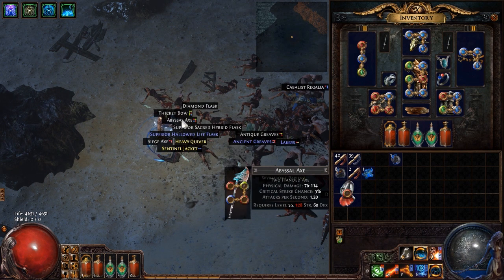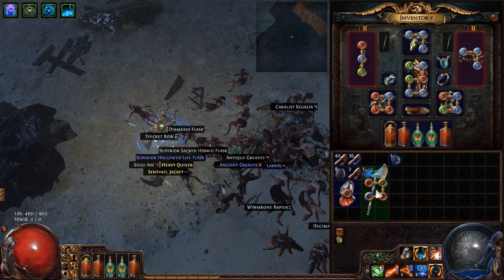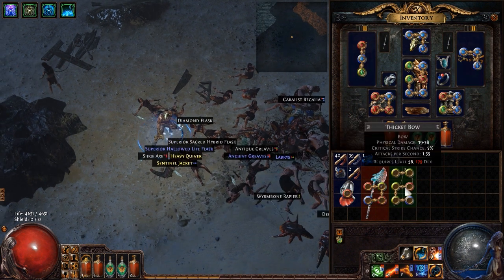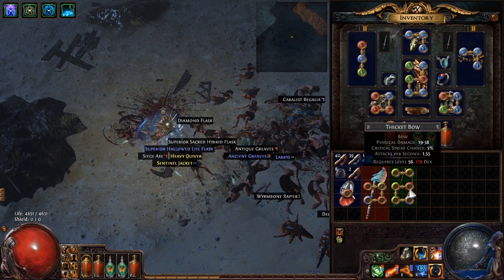The next thing you want to pick up is any item that has a red, green, and a blue socket all linked together. You can sell this item to the vendor and you'll get a chromatic orb. This one here is a six-socket item — you won't find these until a little bit later in the game. But any item with six sockets, regardless of the links, you can sell to the vendor for a bunch of jeweler's orbs.